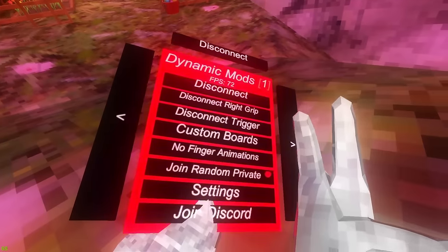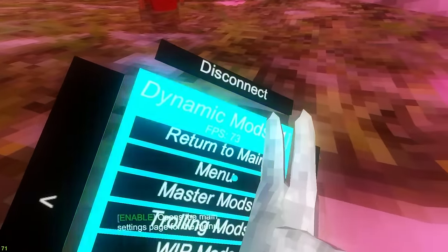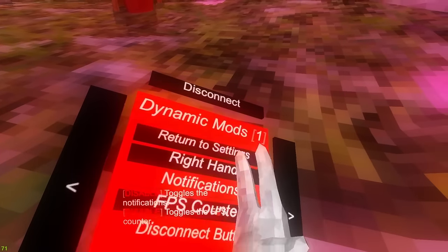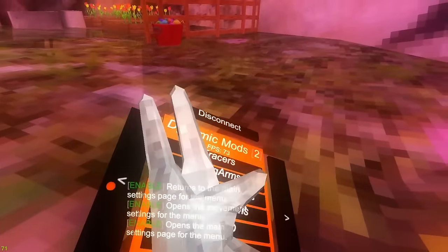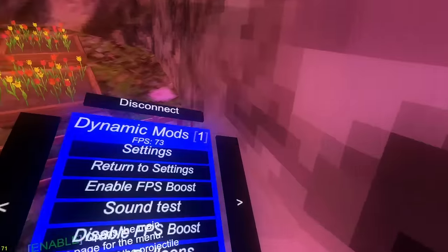Next up we got join random private - just joins a random private lobby. Then settings: menu settings has right hand option to change the menu to right hand, notifications, FPS counter, FPS disconnect button. There's also master mod to set master, trolling mods - not sure why they're still here - and work in progress mods.